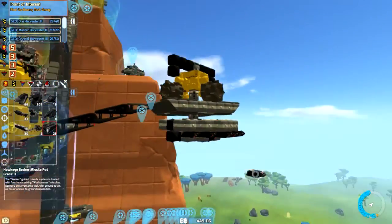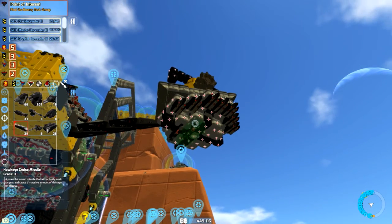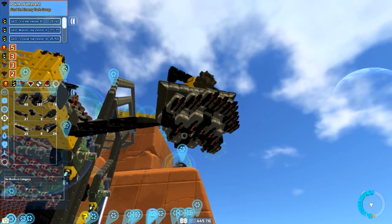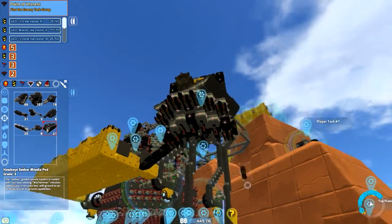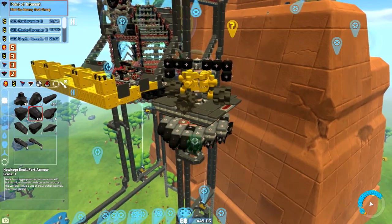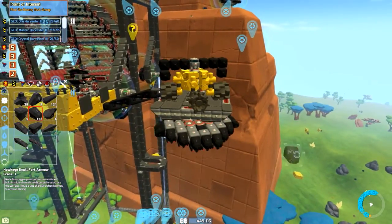So I figure I'll keep enemies at range with these turrets, and then anything that gets closer — well, I've got some ground-based turrets in mind, if I can get them built and in the game. I think that'll make good use of all the weaponry for base defense, or at least most of the weaponry. I'll have to see how big I want to really go with this — it all depends on how the game will let me.